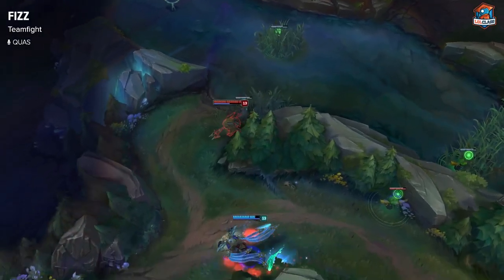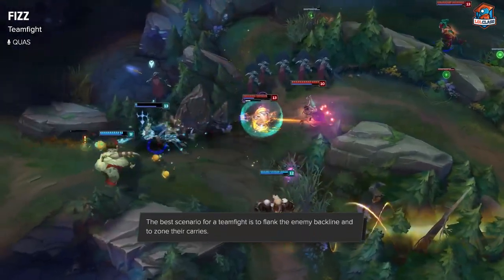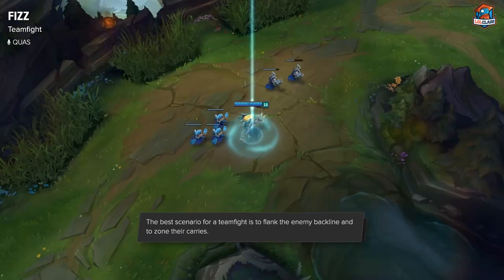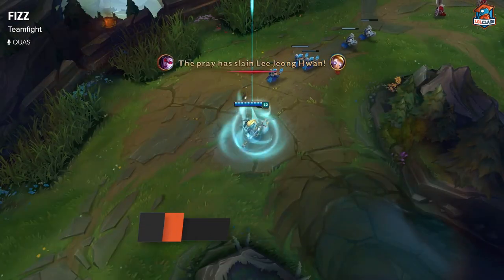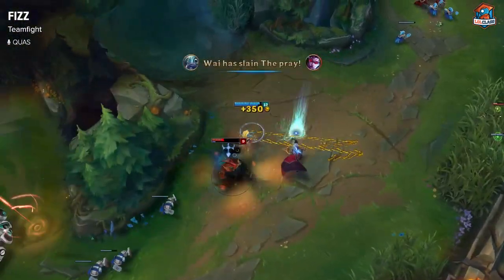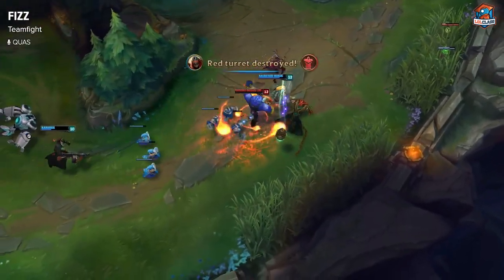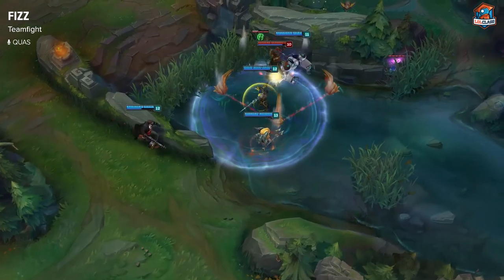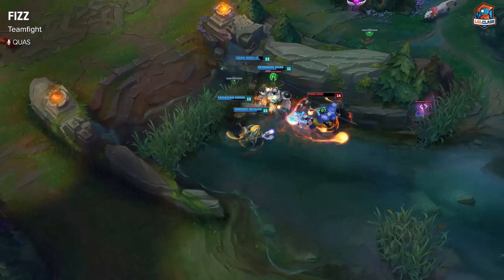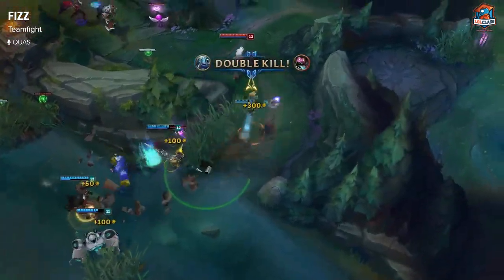In team fights, you want to either get a flank on an enemy carry or try to hit the front line a little bit just to get them low. Ideally, you want to stay away from the tanky champions that can lock you down and just try to zone out the backline, as you're very hard to deal with and lock down. It's better to come in from a flank, blow a summoner on a carry, and force the enemy to react to you, as you can just E away and buy some time for your team to come back and win the fight.